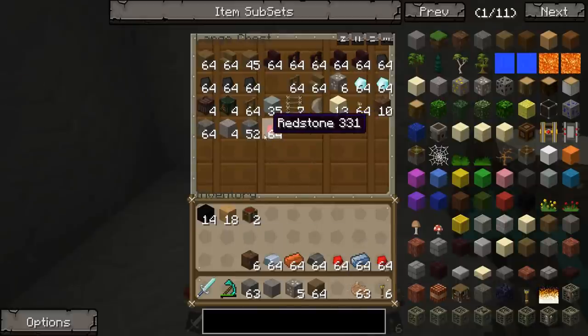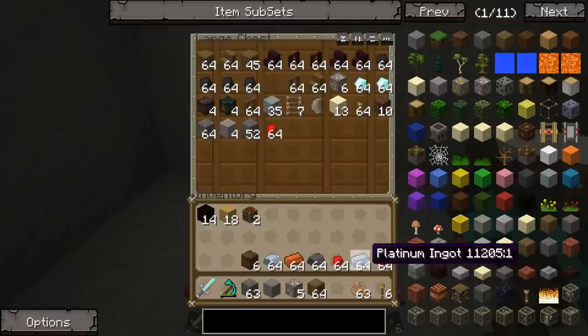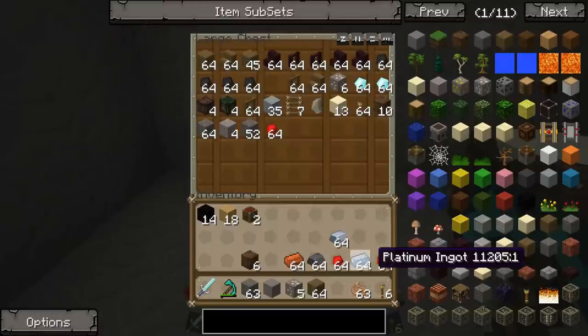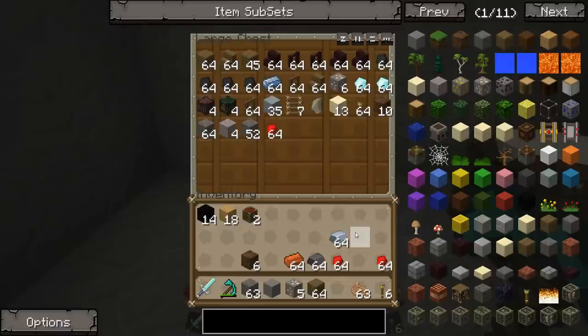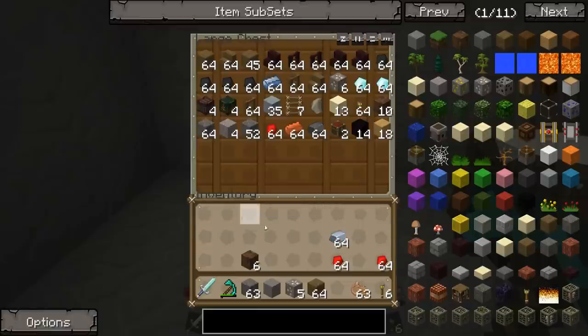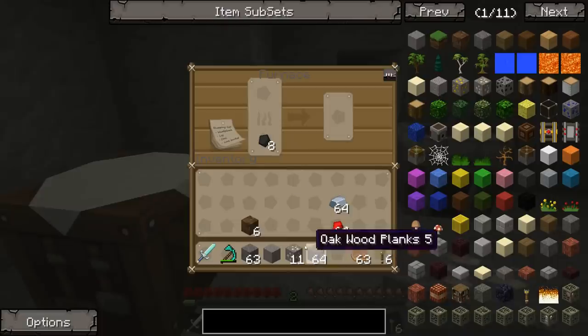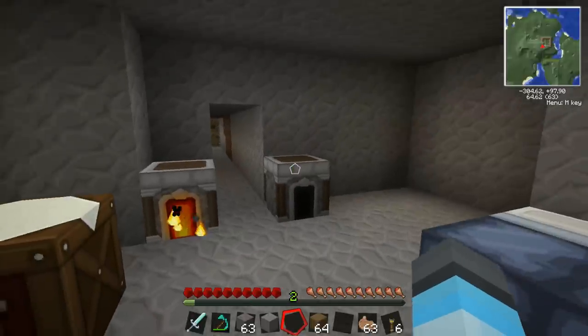I'm going to hang on to redstone because I need some, and I'm also going to hang on to this iron - got a whole stack of iron ingots courtesy of Sipsco. We also got some platinum ingots, which is a new ore introduced in Vaults, and bronze ingots which everybody's seen before. And steel ingots I think are new as well - I don't remember making steel in Tech It. Well you can make a flint and steel but that's something very different.